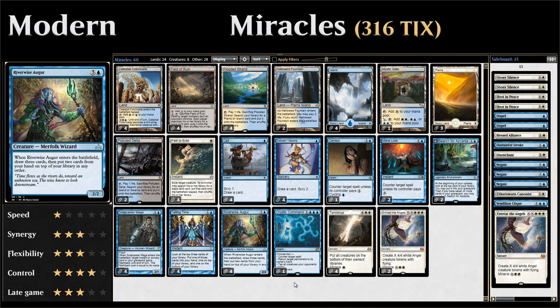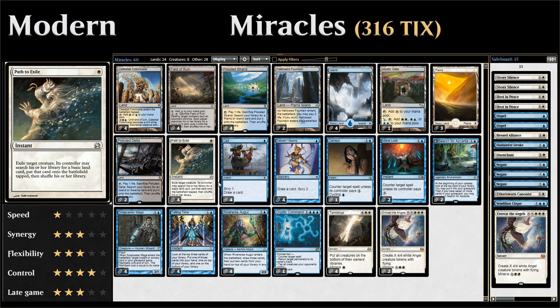Let's take a look at the entire deck. Starting with our one-drops, we have four copies of Path to Exile as our cheap removal spell of choice. It exiles a creature — the opponent does get a land in return — but we're also running some land destruction in the deck so we can make sure the opponent's basic lands quickly run out.